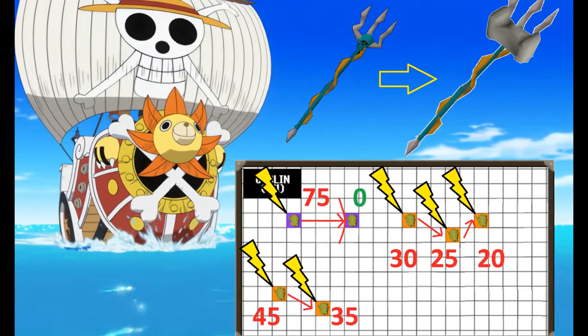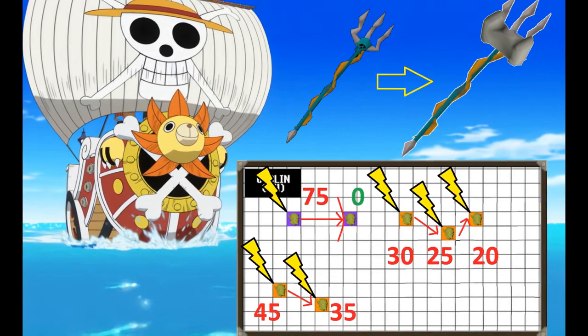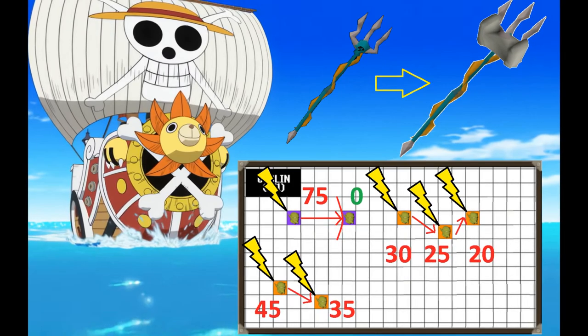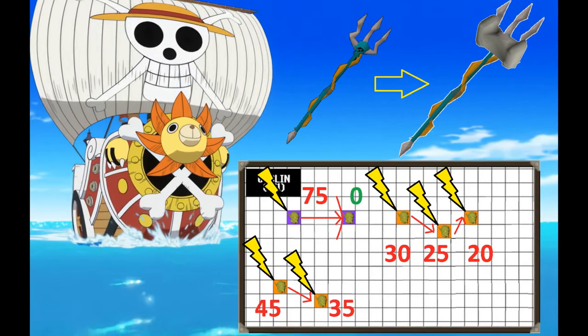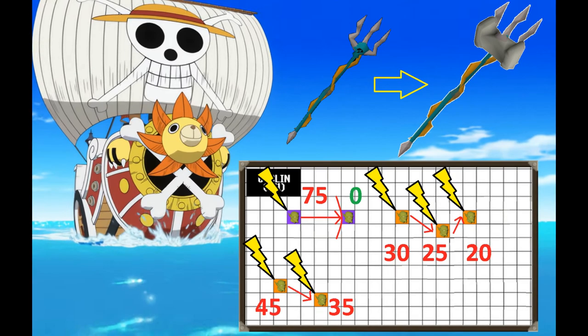If there is only one mob around the user, the target takes the full brunt of the lightning bolt — 75 damage. If the user is within the target's 3.5-square radius, a 1x1 target takes 40, 50 or 60 damage while the user takes 35, 25 or 15 damage from spell ricochet, depending on distance.